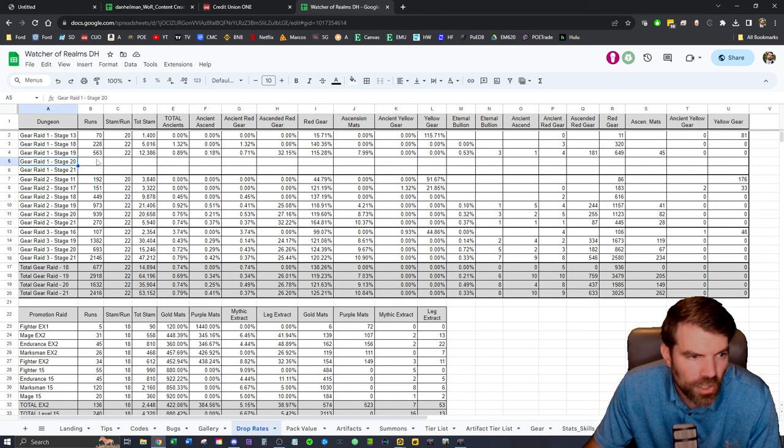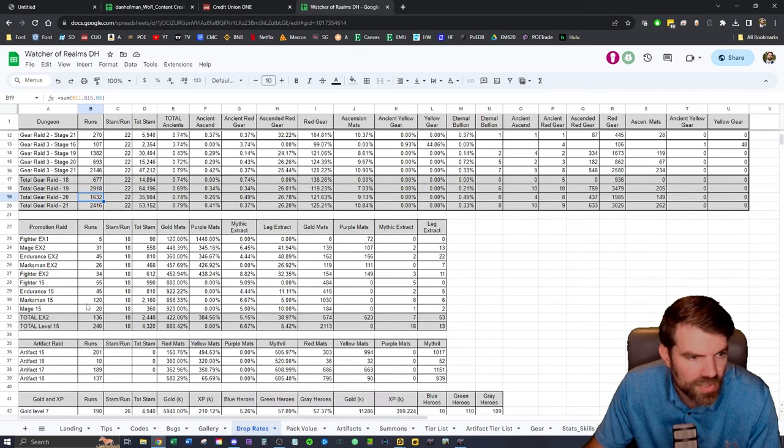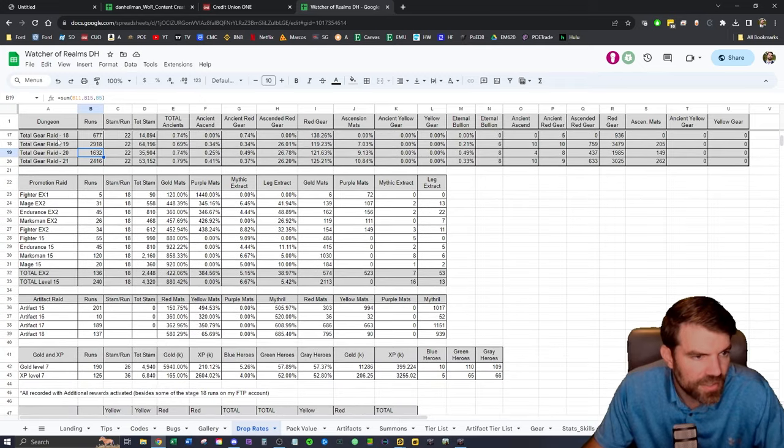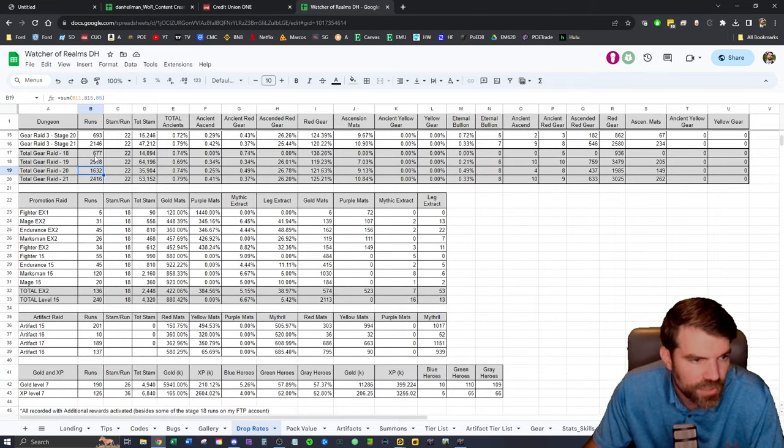I have gear raid 1, 2, and 3 all totaled into the stage 20 column here. You can also focus on just this section and look at stages 18, 19, 20, and 21. For stage 18, I have a very low sample size, so I'm not very reliant on that data. The column I'm really curious about is total ancients.